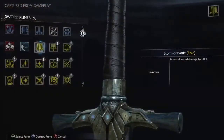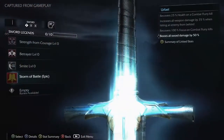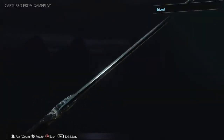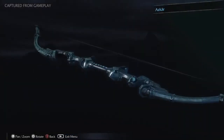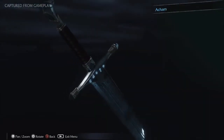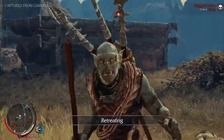Epic Runes are rare and powerful upgrades that can make Talion's weapons even more legendary. Crafting epic runes to his sword, Urphail, his bow, Azkar, and his dagger, Akarn, will make them known and feared by every beast and enemy in Mordor.